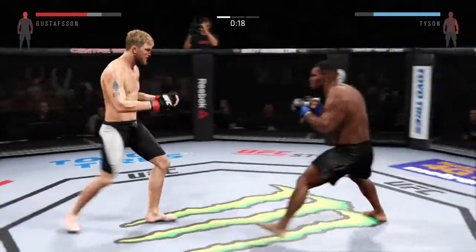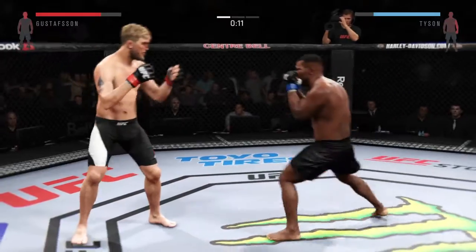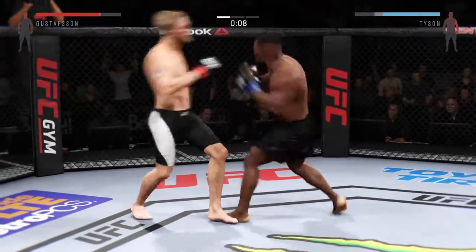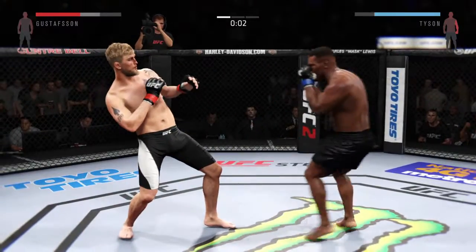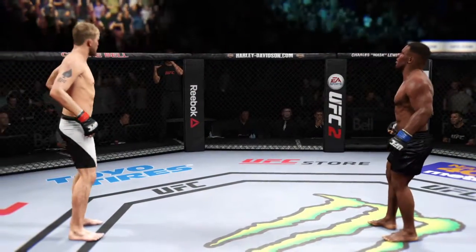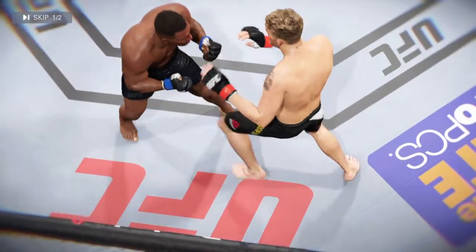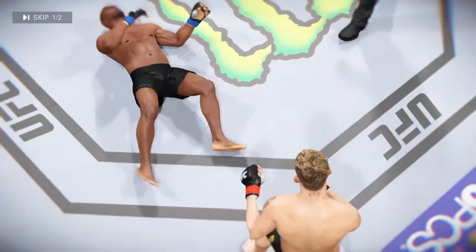20 seconds left. Attempts a big hook to the head but misses. First round in the books. Mike Tyson's chin was tested — he was knocked down in that round. Very scary moment, and without a doubt he was in big trouble.